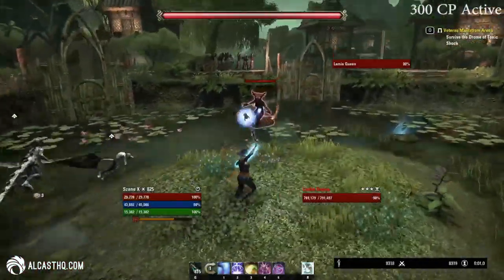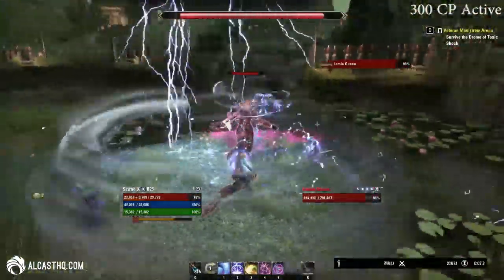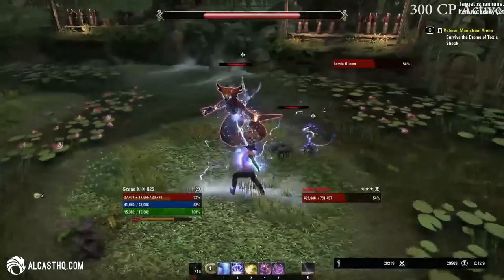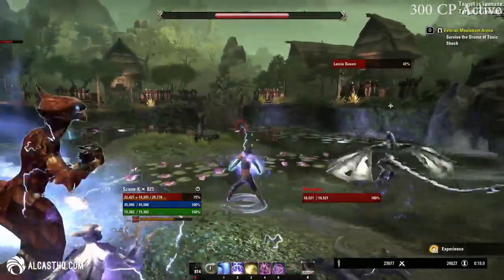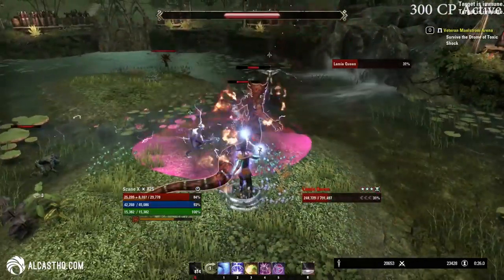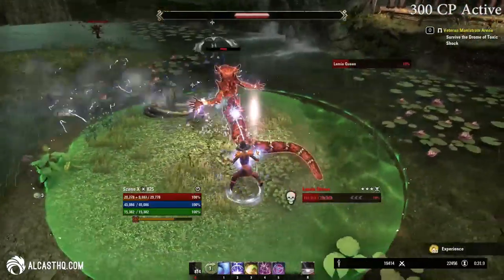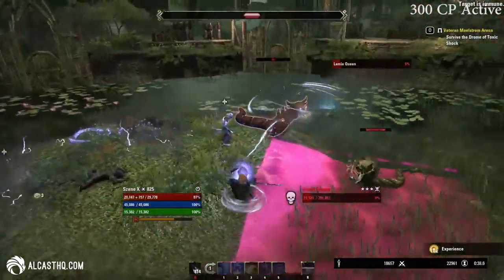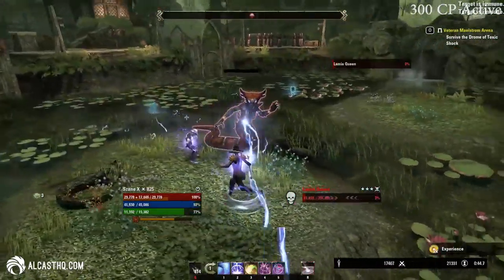The Stage 3 boss is a lamia — she hits really hard so be careful. She has a frontal AOE cone that will stun you, and mobs will spawn. You have the option to just burn her down instantly, or wait till the first wave of mobs spawn, grab the shield and axe sigil, then drop your ultimate and all AOE abilities on her. Keep moving around her so she has to reposition and can't always damage you instantly. She also drops a healing circle from time to time — you can either ignore it or move the boss away from it. As long as you keep your shield up you're safe; on stamina it's a little more difficult.